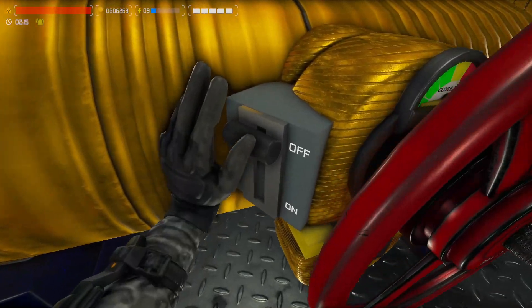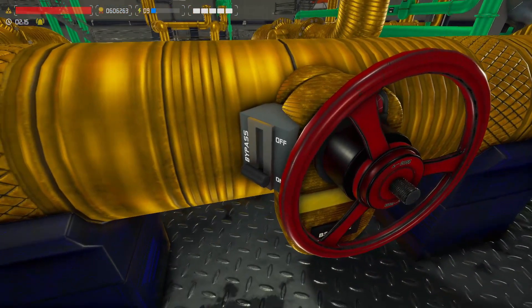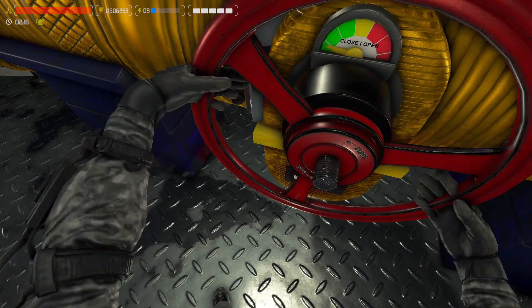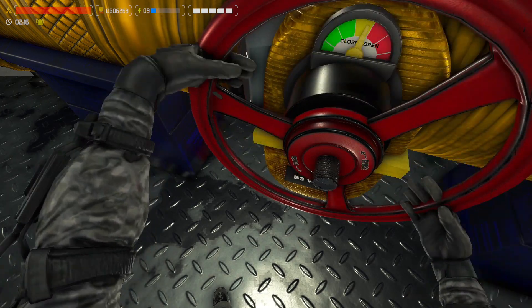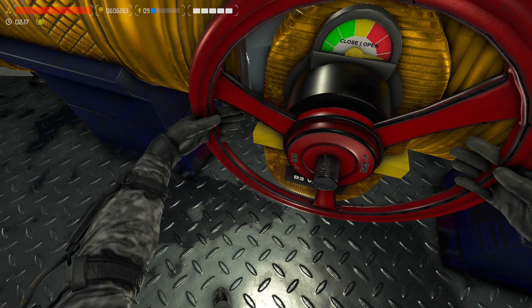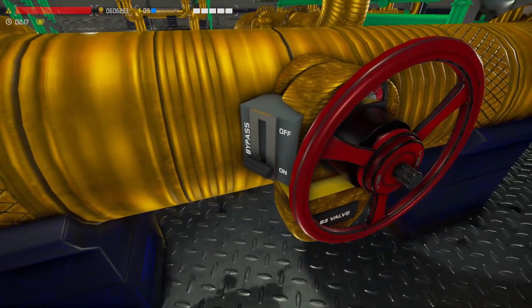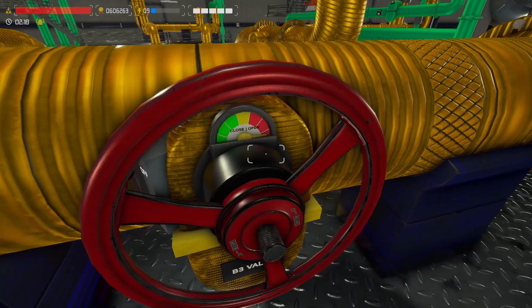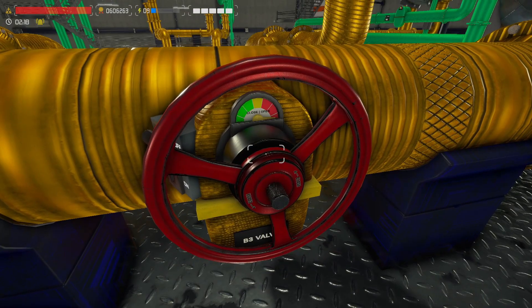If I bypass — let's see what's going to happen. Now it's working, so let's open this valve. There is one — very good. And let's turn bypass off, which means it can now be controlled by the panel.